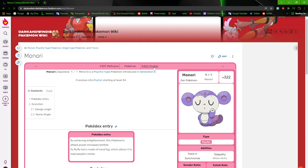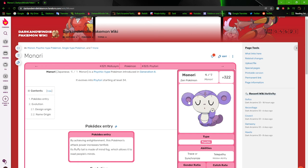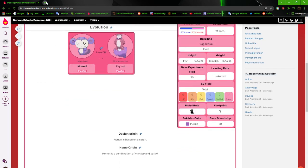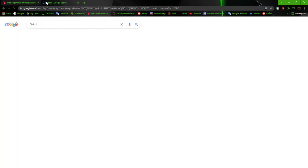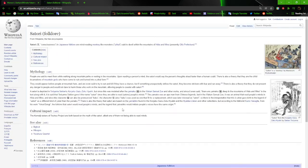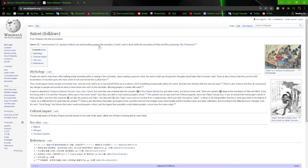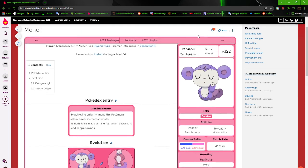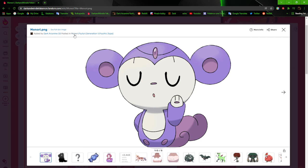Next up, we got Monary, the Zen Pokémon. Monary is based off of a Satori, which in folklore is a mind-reading monkey-like monster. Satori is also a sudden enlightenment and state of consciousness in Zen Buddhism — comprehension, understanding, all that. So it's pretty much just a mind-reading Zen monkey. That's the basic deal.